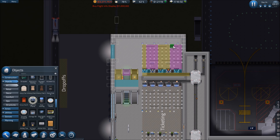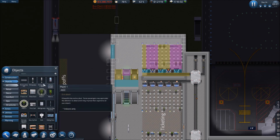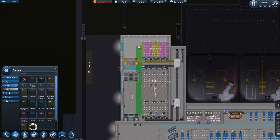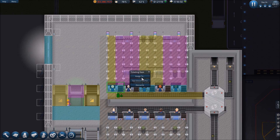Put a garbage can down there, some plants — we need plants down here. A couple plants there, there, there, there, there, there — that'll do. We're also going to have to expand the ticketing zone to include all this space now, hopefully the game registers it as one continuous space. One other thing — we need to assign the desks.